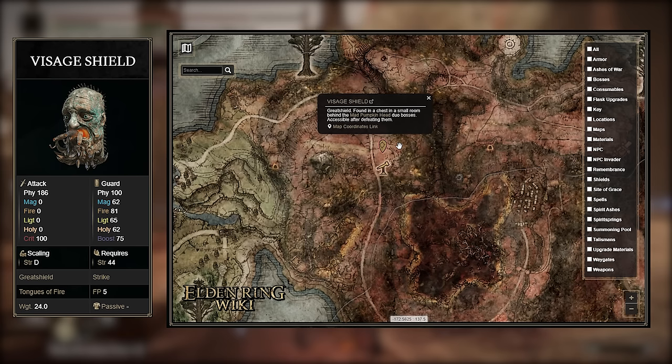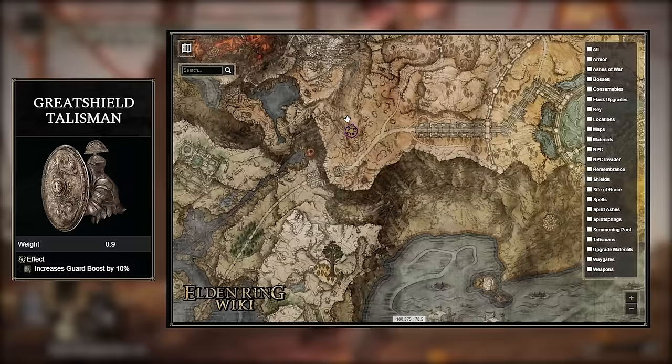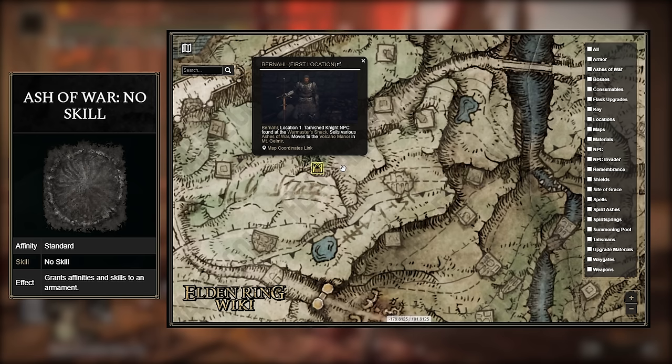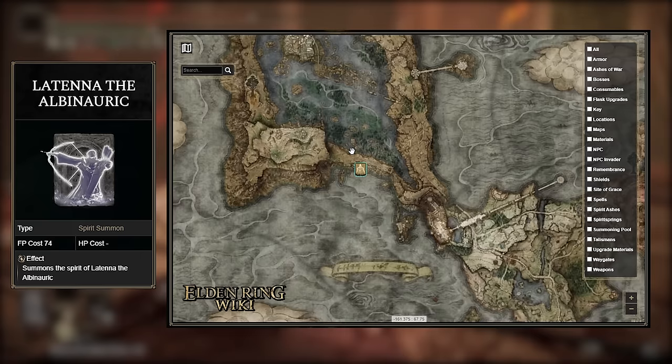You can grab the Great Shield Talisman found in a chest on a wagon east of the Erdtree Gazing Hill Site of Grace. Next, you can buy the Ash of War No Skill from the Knight Bernahl located in the Warmaster's Shack — a very easy item to get. And lastly, the Laetna Spirit Summon is picked up from the Slumbering Wolf Shack only after retrieving the right half of the Secret Medallion.